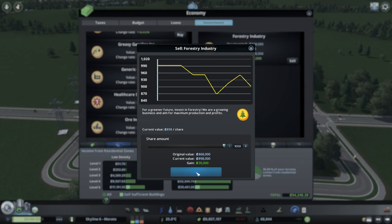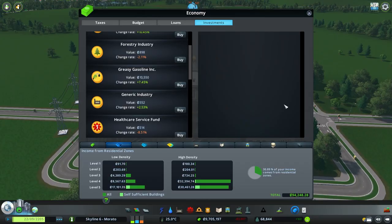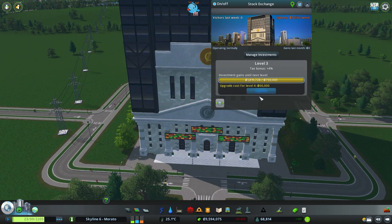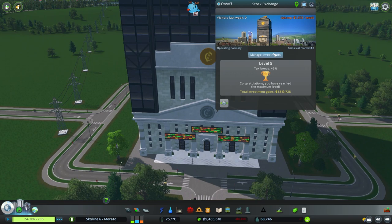It was like 1,700,000. Let's check — level one, level two, level three, level four, and yep, there you go, we're already level five. It only took one purchase. I just went to the greasy gasoline and we got 1 million right away.